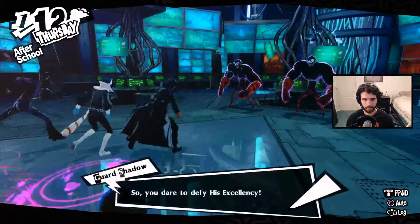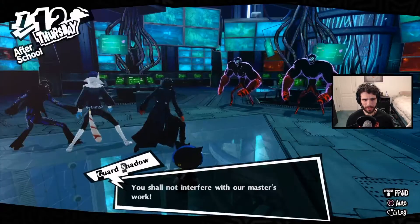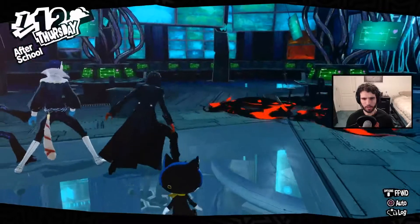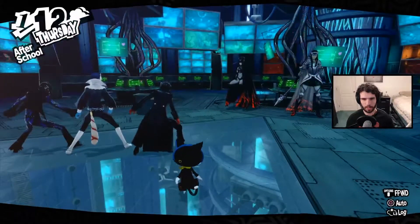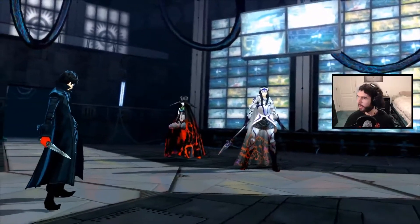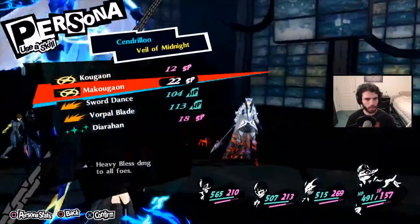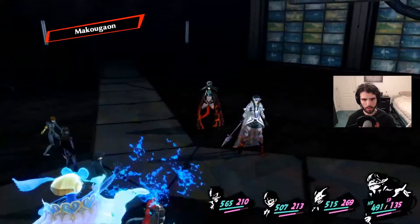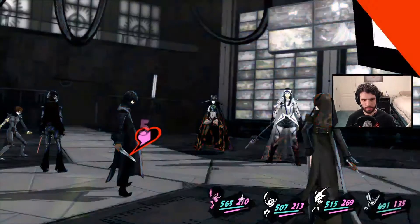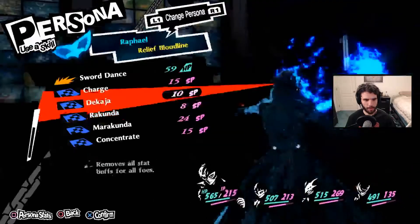So, you dare to defy his Excellency! You shall not interfere with our master's work. Where is Sumire? Skyhawk and Kukulcan — hell yeah! Let's start things off with Heat Riser.